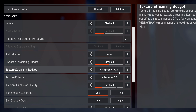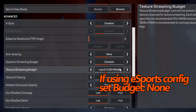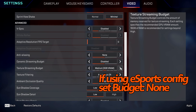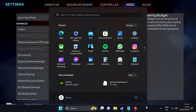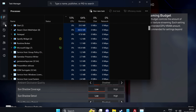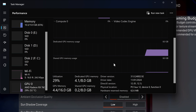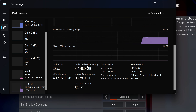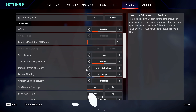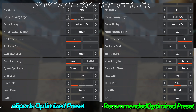Last setting before we jump into the optimized presets is the texture streaming budget. This depends on how much VRAM you have accessible on your system. For those going with the recommended preset and wanting a decent balance, you want to set one setting lower than your GPU's maximum VRAM. If you're not sure how much VRAM your GPU has, press the Windows key, navigate to your task bar, right click, and open Task Manager. Go to the Performance tab on the left-hand side, scroll all the way down to your GPU where you'll find dedicated GPU memory. I have 8GB available, so one setting below 8GB in the game is very high.